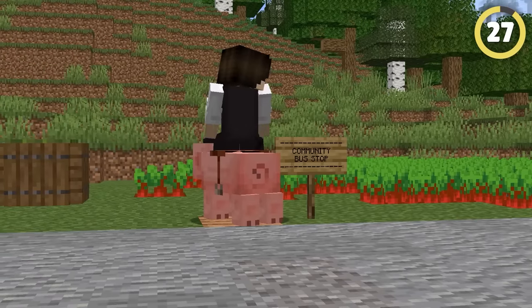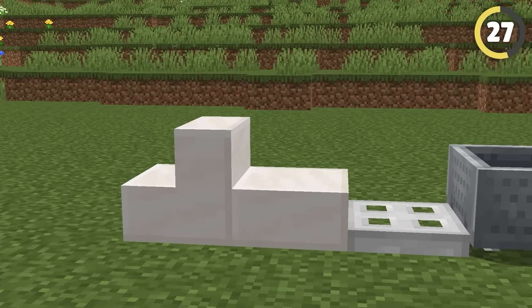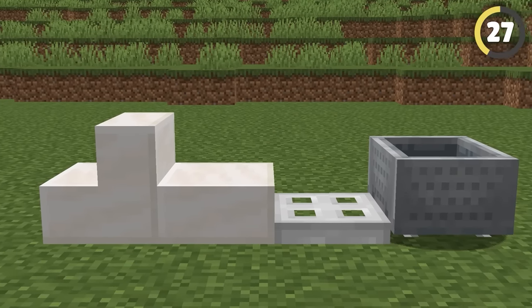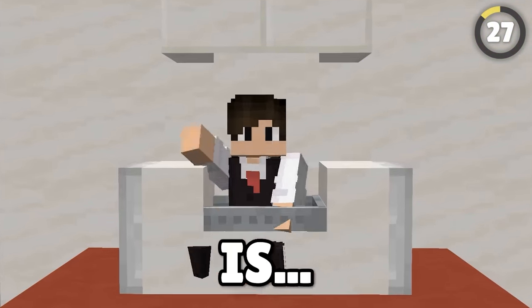As far as seating goes in Minecraft, there really are not many options. However, this seat completely breaks the rules. By using blocks like slabs, stairs, iron trapdoors, and a minecart, you can make this amazing modern chair design. And the best part is, it actually works.